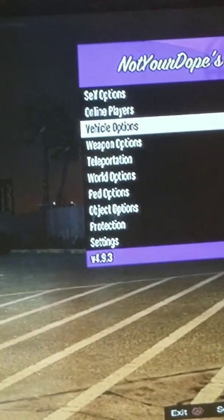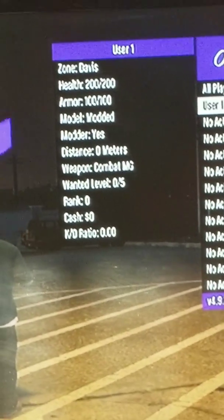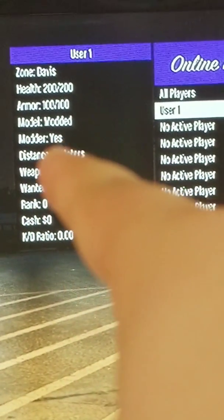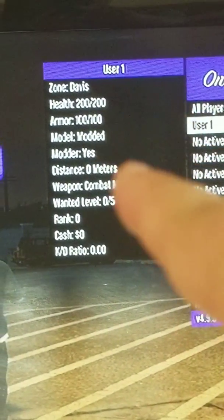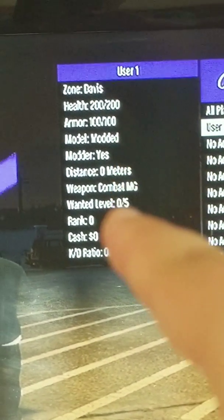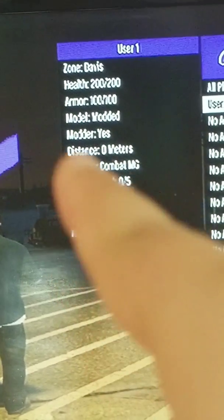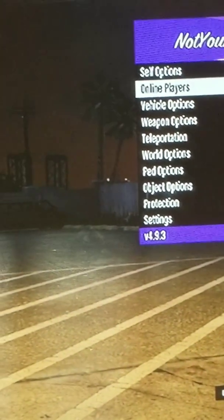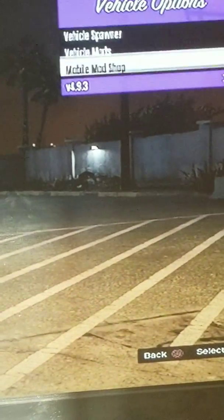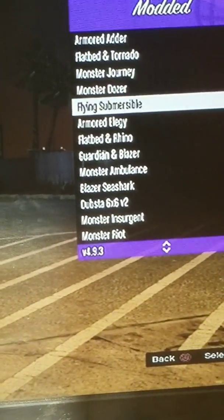So if your modder's model is modded, it will show right here — that's how you know when they are modders, because this really matters. You also have your vehicle options, your modded vehicles, and your vehicle spawners — all these modded vehicles. Everything's still in here. To prove to you that it works — see your armor adder — still works. So I'm just going to prove that the other menus work too. You got your guide mode.